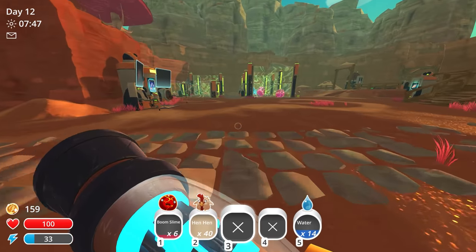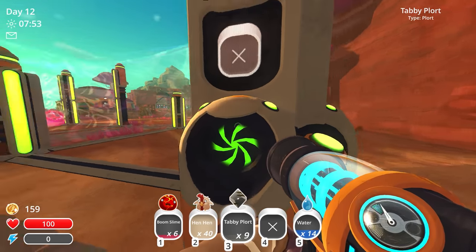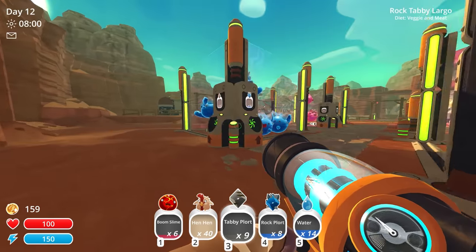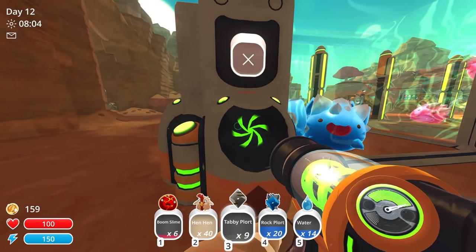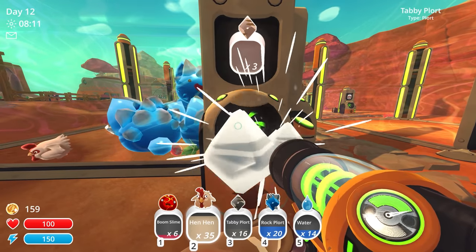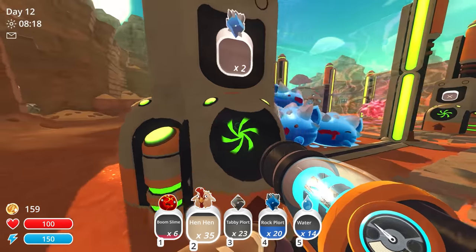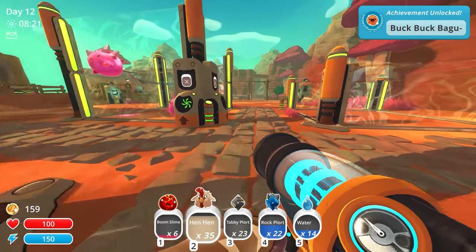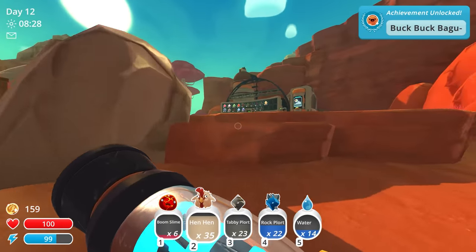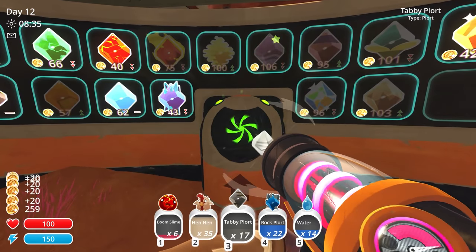We need at least one roostro right there. Hopefully we're going to get more, despite that just being a roostro and producing other chickens with the other hen-hens. Hopefully we're going to get another roostro eventually. Let's just get all the plorts over here and sell them, get some money. Then see if we can get an auto-feeder. And yeah, I should be able to give these guys chickens too — that's their favorite food and I get double the plorts from them. We got 23 tabby plorts, 22 rock plorts right there. Both the same price — that's good. It didn't go down overnight. Sell those, get some money.